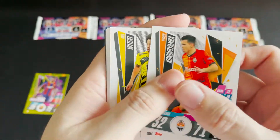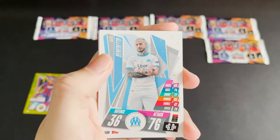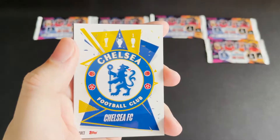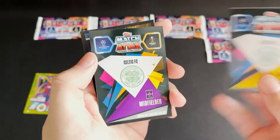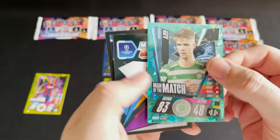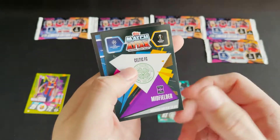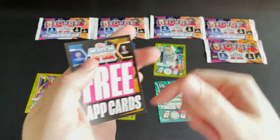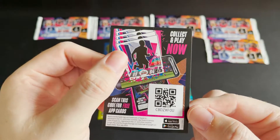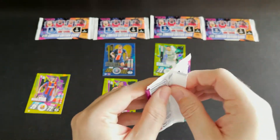We have a Celtic midfielder, a Celtic midfielder, a Barcelona midfielder, and a Marseille forward. We then have the Chelsea crest, and a double Celtic special card — a Celtic defender Man of the Match and a Celtic midfielder star player of McGregor. And our pack code there.